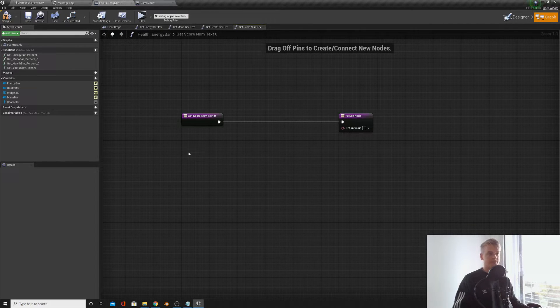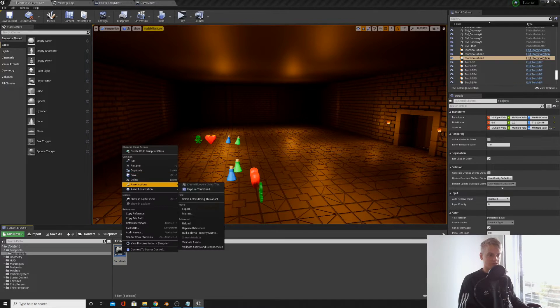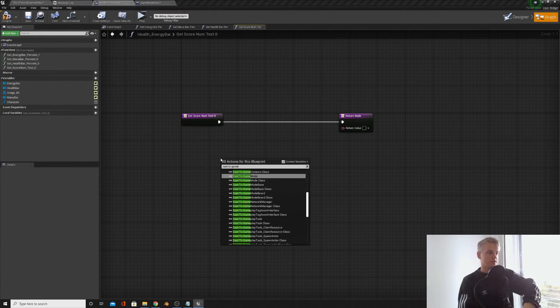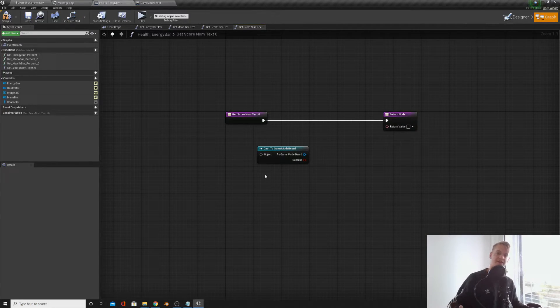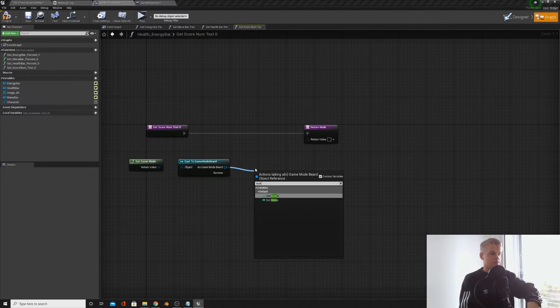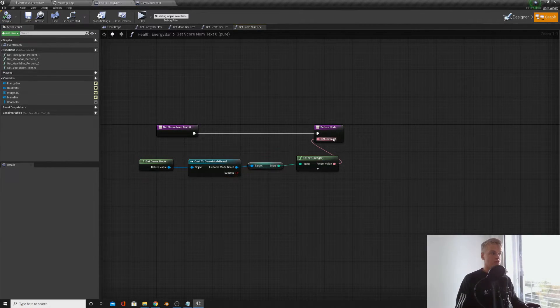In the health and energy bar widget, cast to Game Mode Beard. Convert it to a pure cast, then use 'Get Game Mode' to get the reference — just like 'Get Player Character'. Now get the score variable and plug it into the score number text binding. We've now linked the score in the Game Mode to the HUD number, so when the Game Mode's score changes, the display will update.